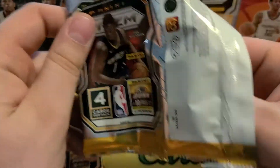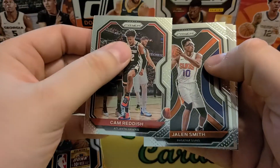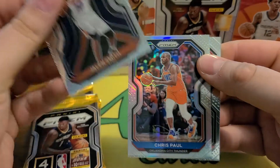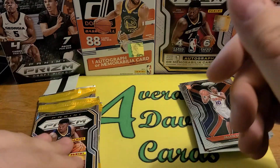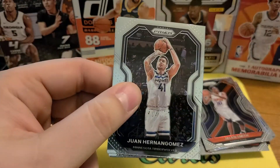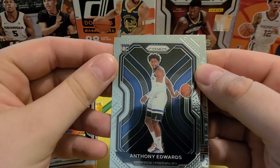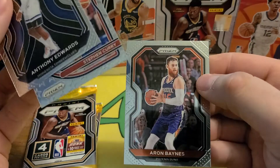So I'm not looking like any autos in this. Got a second-year Cam Reddish, Jalen Smith. I think our silver's there. Blue, not a rookie — Chris Paul. And Jusuf Nurkic. Juan Hernangomez — nice. So there we go, there's a good one. Got an Anthony Edwards! So I got this and the variation out of the hanger now — very, very cool. Steph Curry Team USA, and Aaron Baynes.